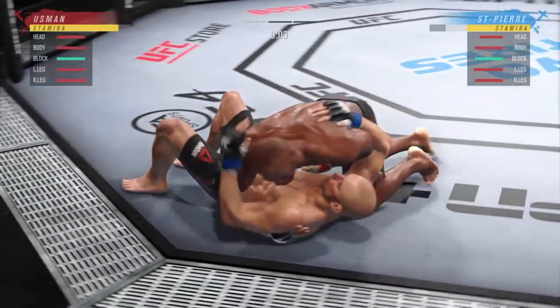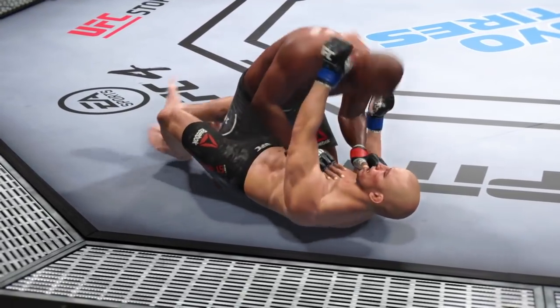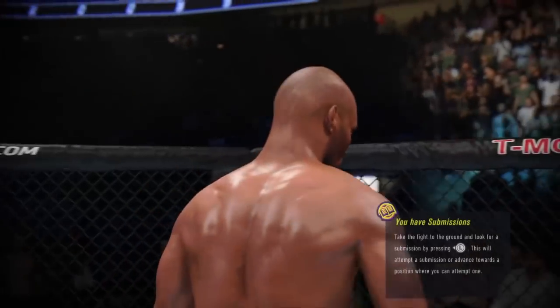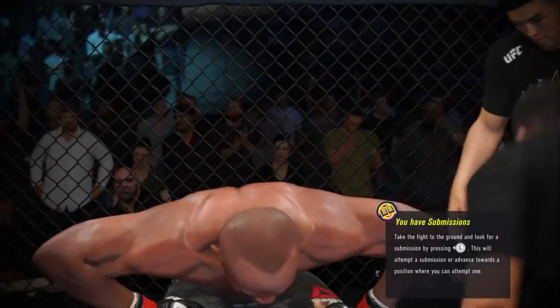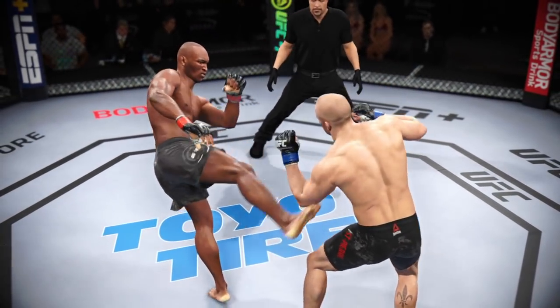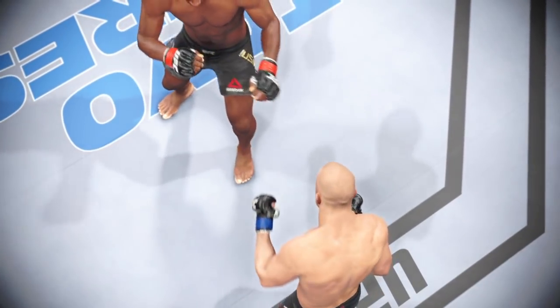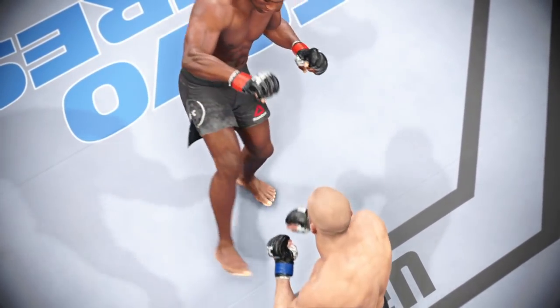Lastly, they added the ability for the submission fighter to trigger an immediate escape after denying the backpack transition. So if someone has you against the cage and they try to jump on your back and you deny it, you will automatically escape the clinch. Before, it would just stop them from jumping up — now you can get back out into the open, which is huge and keeps people from spamming that move.